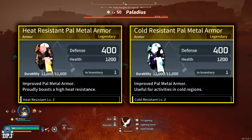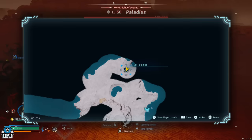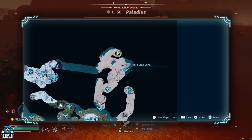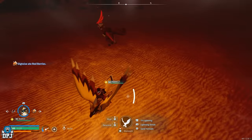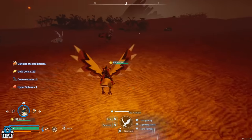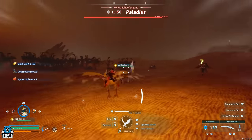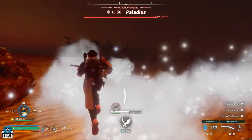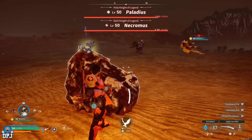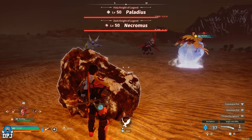Next up are the twins — Necromus and Paladius — both legendary bosses found together at coordinates 447, 679 as open world bosses. You'll likely have to fight both at the same time. Necromus is weak against dragon type Pals and drops the Heat Resistant Pal Metal Armor. Paladius is weak against dark type Pals and drops the Cold Resistant Pal Metal Armor. This is a hot area, but it gets freezing at night, so you'll need both armor types.